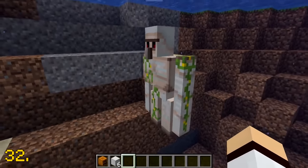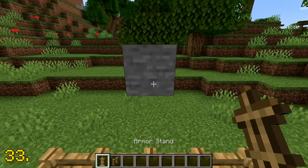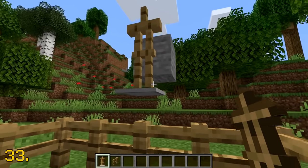Iron golems are not able to drown in water. You okay there, mate? I think he's fine. Putting an armor stand on top of a fence will cause the armor stand to float, which looks rather strange.